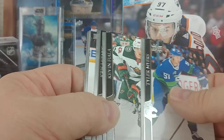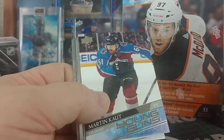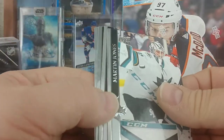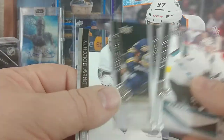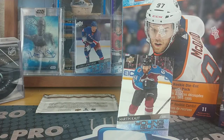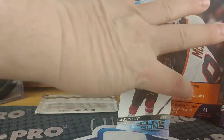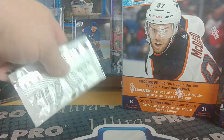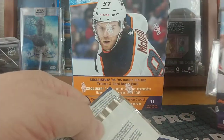Tyler Myers, Kevin Fiala, Chris Letang — hey, there we are — three young guns! Martin Jones, Phillip Forsberg, Rasmus Dahlin, Drew Doughty. So yeah, I would already say that the jumbos — however you want to categorize them, the jumbos or the megas — I would definitely choose those over this.